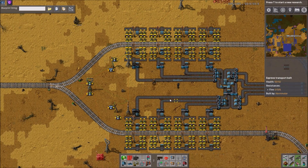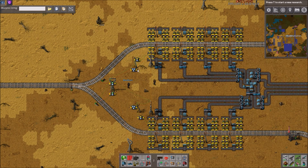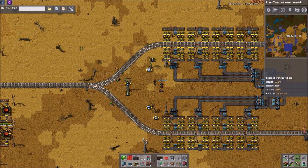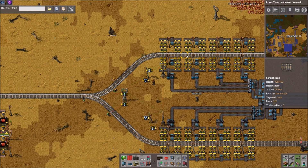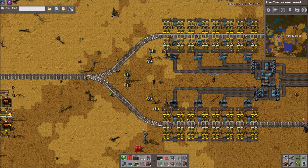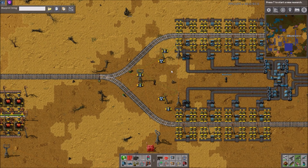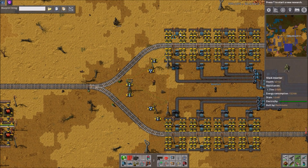Essentially what this does — and I'll let Zuri go over the details — is it allows even resource distribution of trains to each station. If there's more ore in the top station than the bottom one, it'll send a train to the bottom one. And obviously if there's already a train up here, it'll send one to the bottom one.